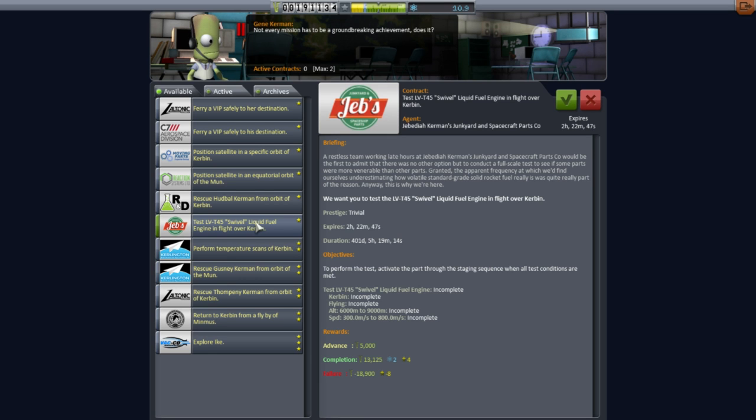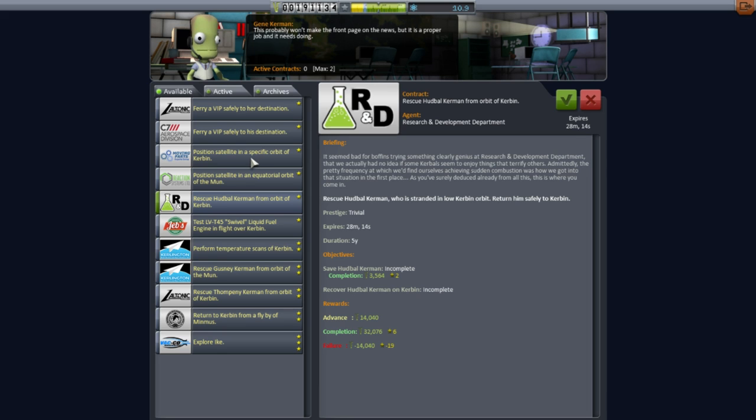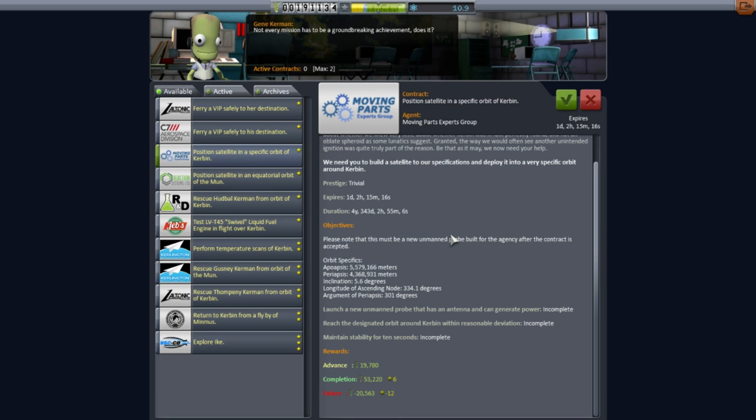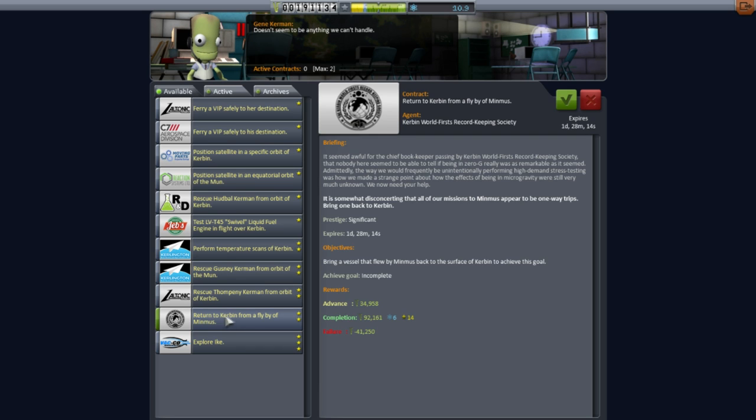Rescuing a Kerbal is also very interesting but it's sort of time consuming. We've done some satellite contracts now. So - return to Kerbin from a flyby of Minmus. Well, that's pretty easy, isn't it? We've done a moon flyby, we've actually gotten to orbit around the moon and done an EVA around the moon. But this contract would allow an EVA of Minmus, which we haven't done.